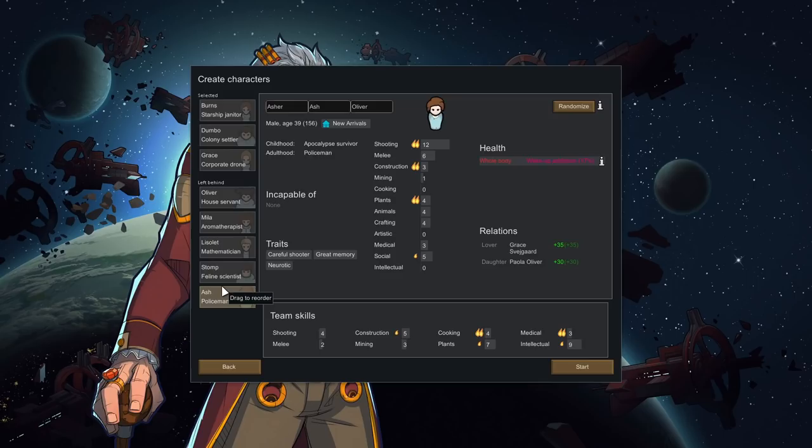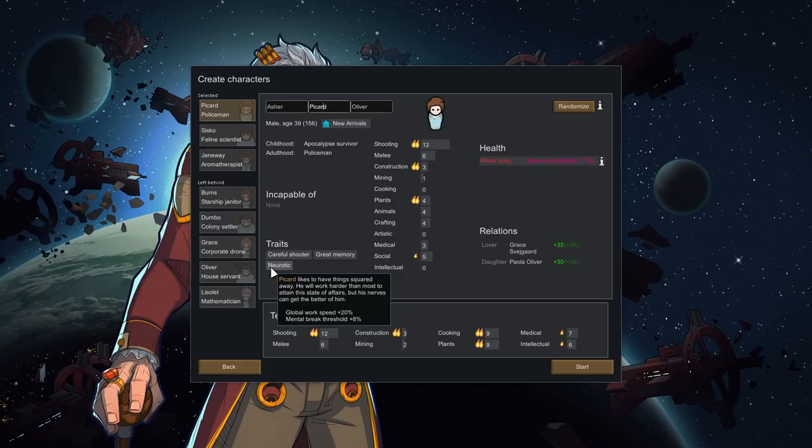We're going to pick the best pawns for a good start. First, I'm going to introduce you to Mr. Picard. They're a good shooter, good at construction, planting, and social. They're a careful shooter with a great memory and a little bit neurotic, which will improve their work speed but give them a weaker mental break threshold. They also have a bit of a caffeine or wake-up addiction going on, but they'll get over that. They'll be fine.